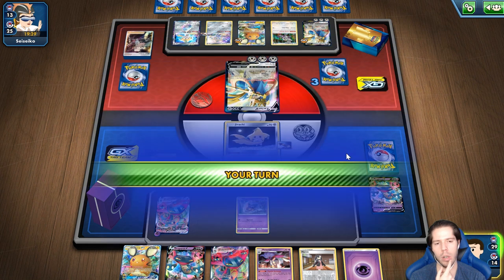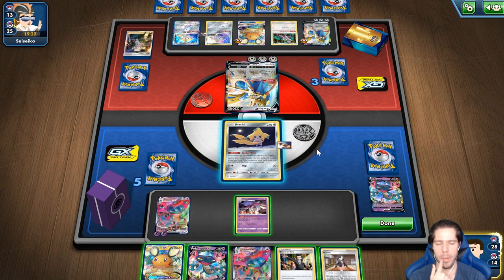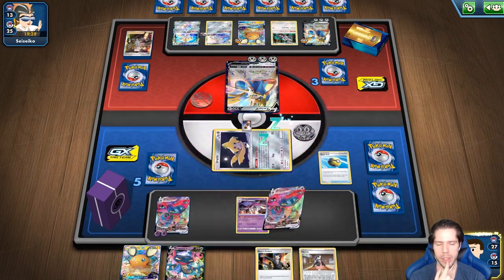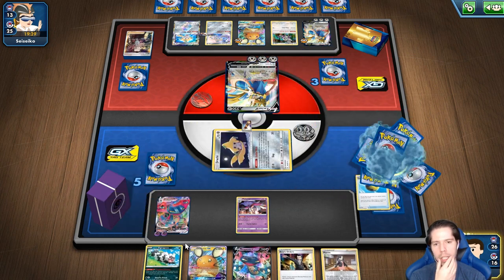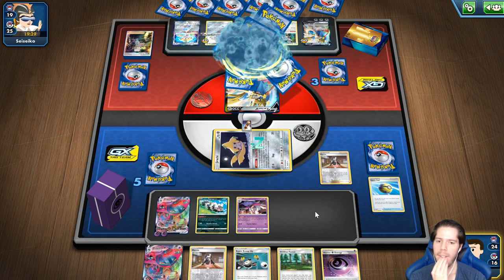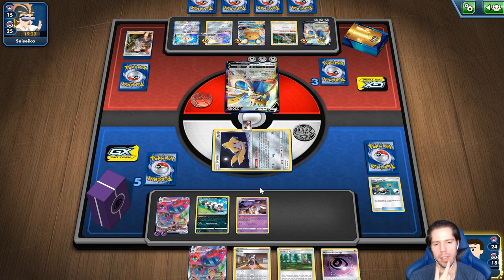Mi oponente noqueó a nuestro Dragapult, hizo el combo como era de esperarse. Definitivamente ya no debo bajar a este Dragapult. Ahora sí ya necesito la repartición de dañitos. Voy a descartar al Vmax, ir por el Zigzagoon — todavía no puedo ir por Giratina. El dañito se lo voy a poner a Hirachi. Me gustaría noquear a Hirachi en este turno, pero no va a ser posible. Bueno, sí podría ser posible. Ese era el plan, supongo.